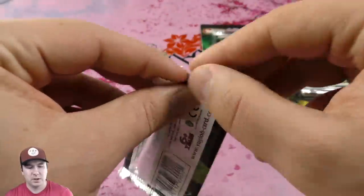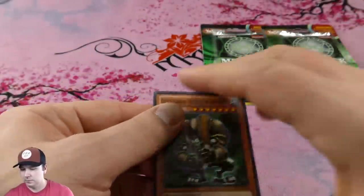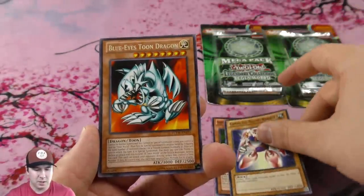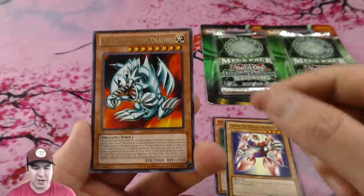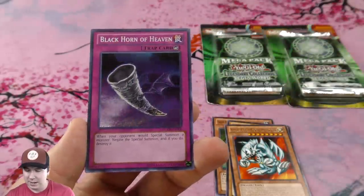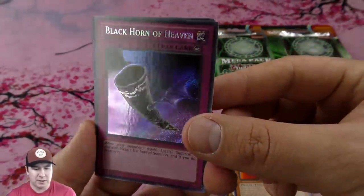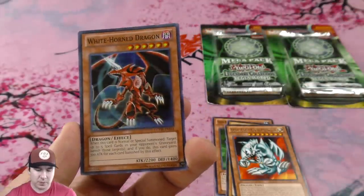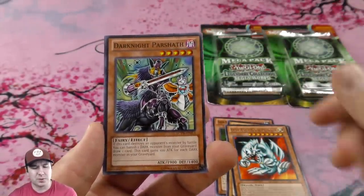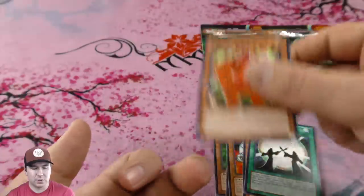On to our booster pack, let's see. Good Gamma. Blue-Eyes Toon Dragon as a rare — that's cool. An ultra Royal Decree — those are always nice to have. And a secret rare Black Horn of Heaven — beautiful looking secret rare. Then we got a super White Horn Dragon — I believe that originally came in the McDonald's pack, not sure. And then we got The Creator.